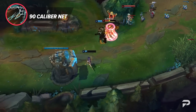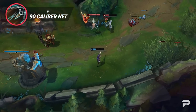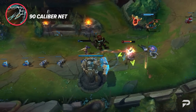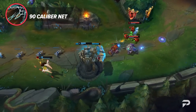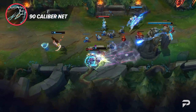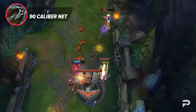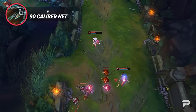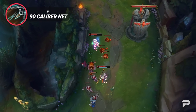Caitlyn's E is 90 Caliber Net. She fires the net in the target direction, and the recoil causes her to dash in the opposite direction, dealing damage to the first enemy hit and slowing them by 50% for 1 second. It's really important to note that compared to other mobility spells, this one is a lot less reliable for escaping if used late. It isn't instant like Lucian's or Xayah's dashes, nor can it be used to buff or CC like Tristana's and Ezreal's escapes. If you get hit by any immobilizing or grounding effect while casting, the net still goes out on cooldown and you remain where you are — you have to use it before the foe actually gets to you.